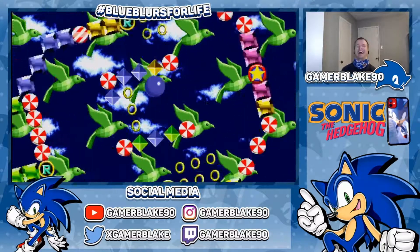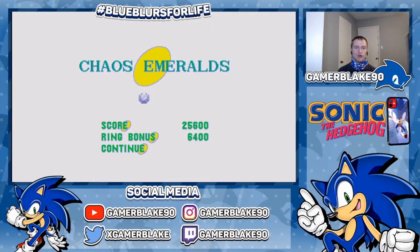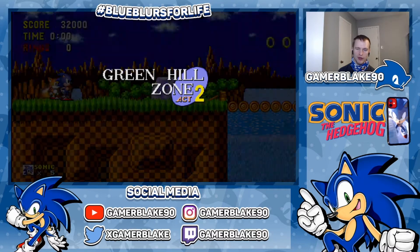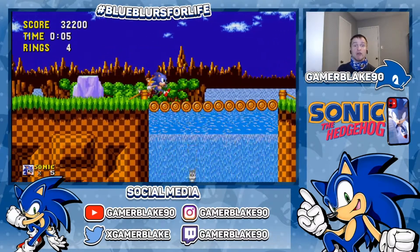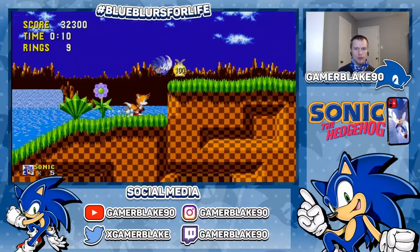We got the first Chaos Emerald! And I forgot to mention — in the mobile re-release, you can get all 7 Chaos Emeralds and acquire your Super Form. That said, the way to get it isn't entirely clear to me. I did a little research and apparently you have to go through a no-save file and use the level select code to access the 7th special stage. And in the game options, you can also select Super Form so that they are enabled.